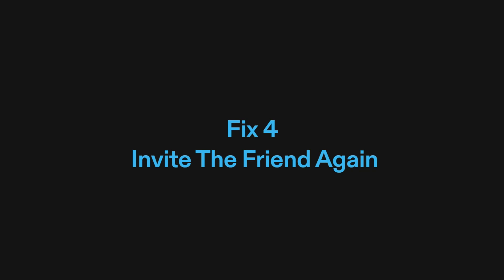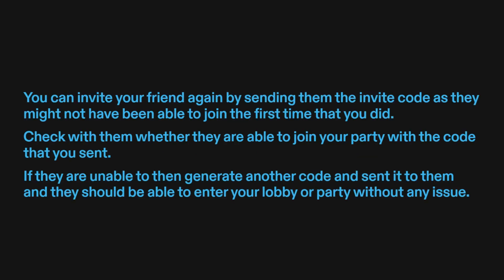Fix 4: Invite the friend again. You can invite your friend again by sending them the invite code, as they might not have been able to join the first time. Check with them whether they are able to join your party with the code you sent. If they are unable to, generate another code and send it to them — they should be able to enter your lobby or party without any issue.